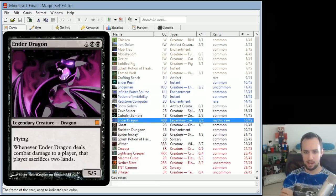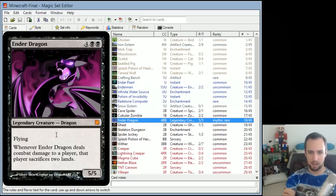Ender Dragon is a big flying guy — 5/5 for 6, flying. Whenever Ender Dragon deals combat damage to a player, that player sacrifices two lands. It's like whenever the dragon swoops in and attacks, it busts up all the blocks around you. It's mythic rare, though rarity doesn't really matter much in this format.